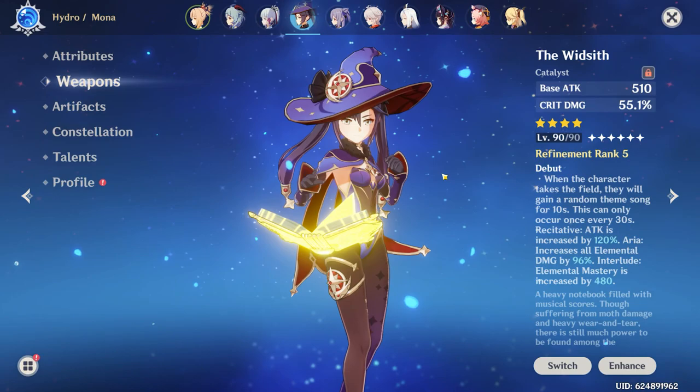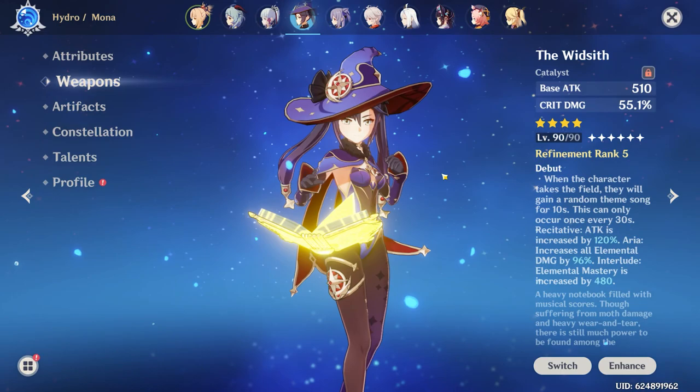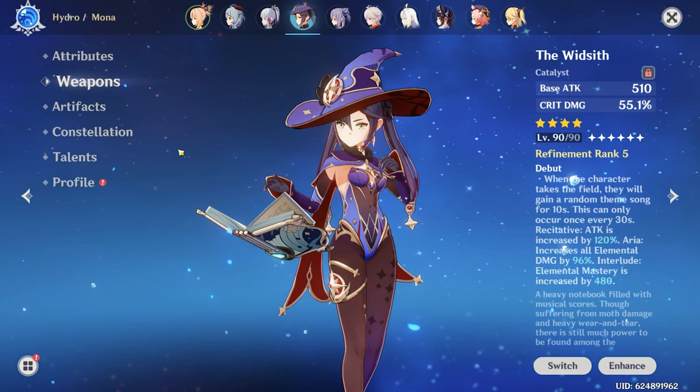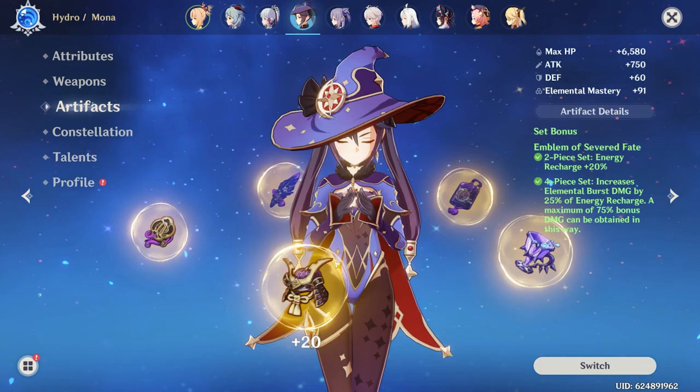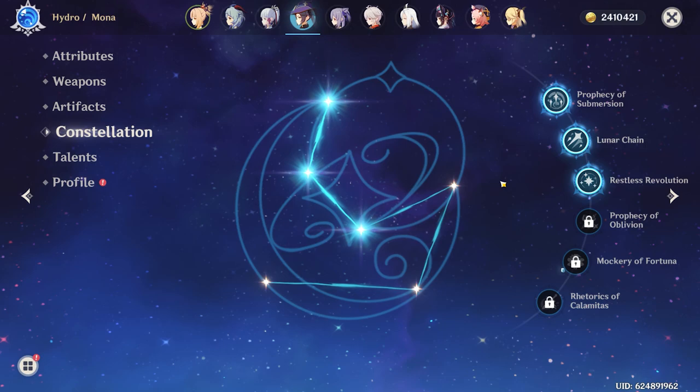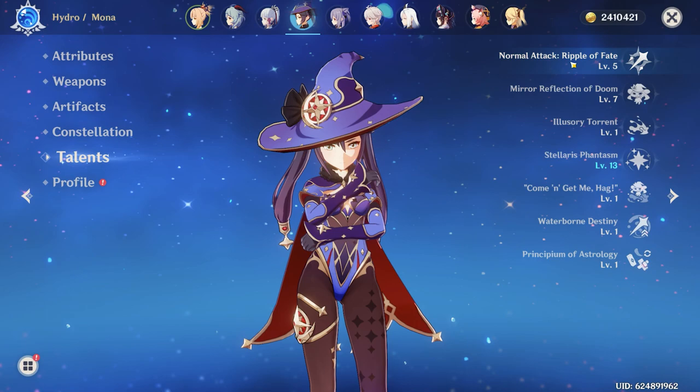Next up, Mona, level 90. I'm rocking the Widsith, R5, level 90 on her — I think that's her best-in-slot weapon right now. It's one of my favorites in the game because I really enjoy the fact that you can use a four-star weapon on a five-star unit and it's still best-in-slot. Artifacts are a four-piece Emblem. She is Constellation 3 — I've lost a lot of 50-50s, so you'll see many standard banner units at high constellation. Talents are 5-7-13; I used a crown on her burst.